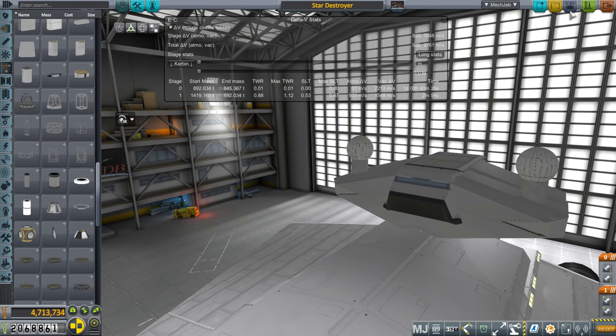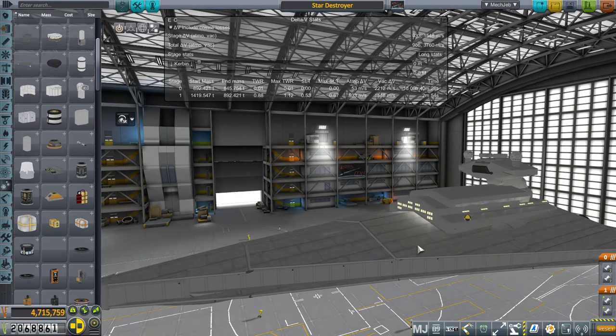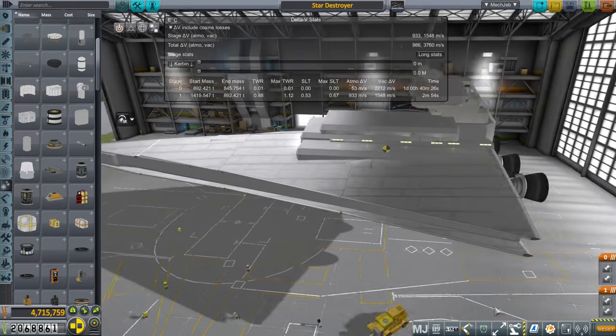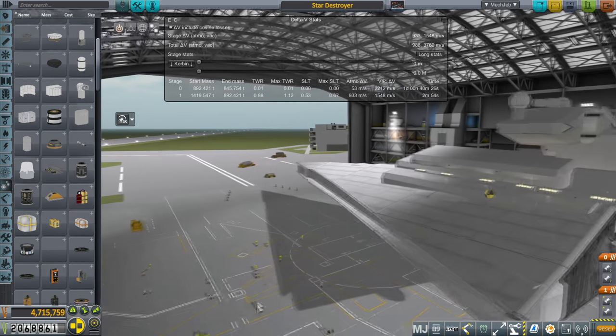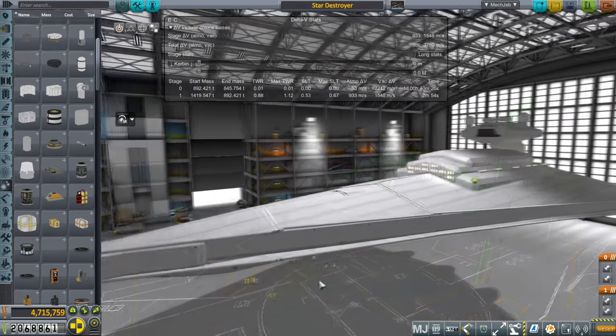This is obviously not a fully stocked craft, but we are launching around Kerbin as a first try. I eventually want to make a Star Destroyer around Earth in Realism Overhaul, but that might take more doing. The back panel is also a wing piece — I basically crossed my fingers that the aerodynamics would work out and not cause havoc.